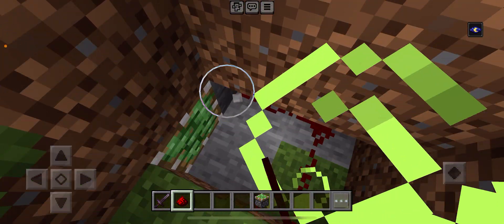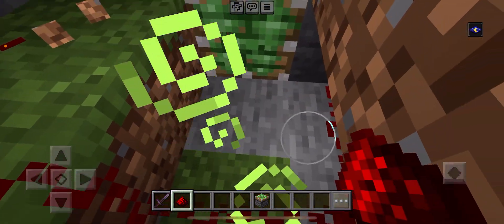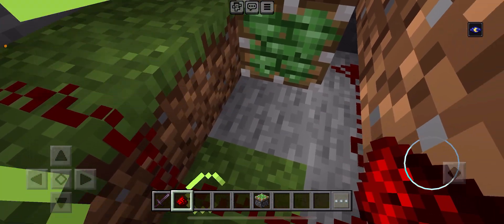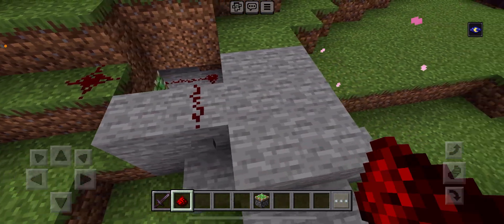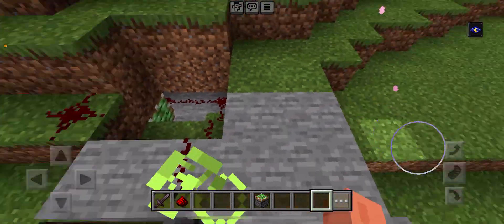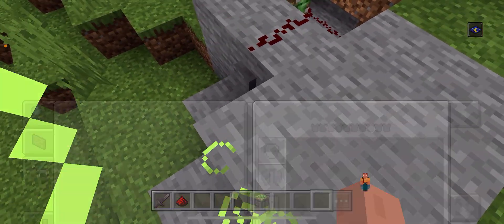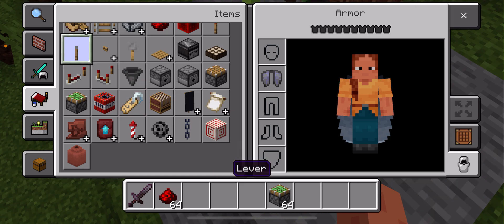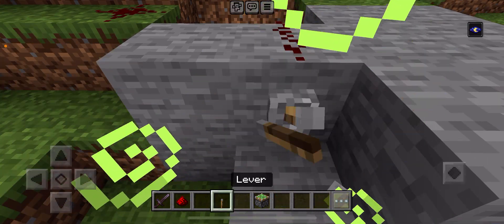Oh my goodness, we're using up so much daylight! I just need to put this there — when I press the button, it's going to go out. When I press the button — yeah, it went out. The problem is we want it to go in, so I think we're just going to use a lever instead.